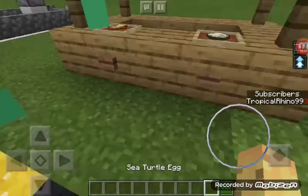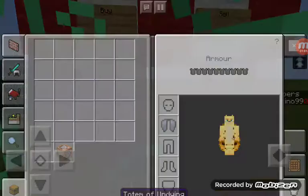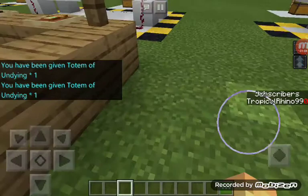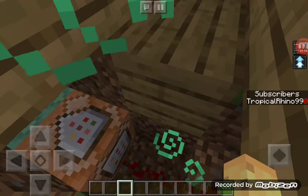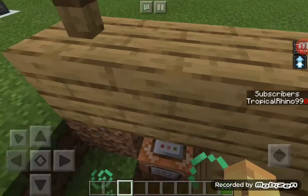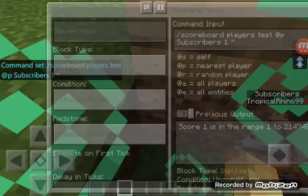Another one gets removed, then I can buy one of these. Now mine's gone back to two, then to one, and then zero. The button emits a redstone signal — there's a half slab there, then a redstone pulse. We have these three commands. The first one is /scoreboard players test @p subscribers 1 star.